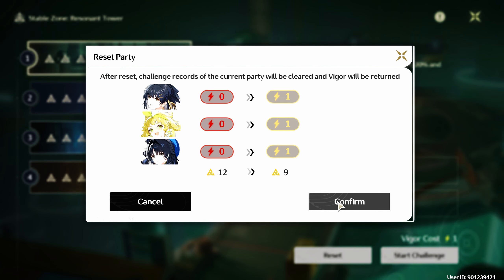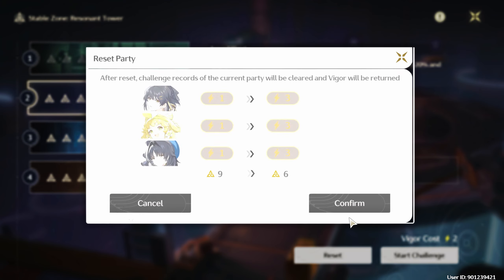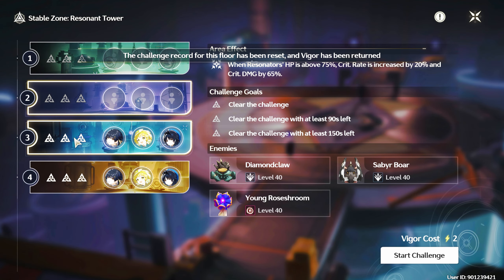You will hit a hard wall where brute forcing doesn't work. Every floor is resettable, so the Vigor you use will be reset. Make use of the tower buffs, enemy weaknesses, and your ability to swap teams and members for precision clearing the floors.